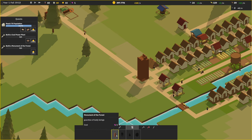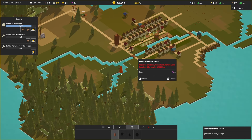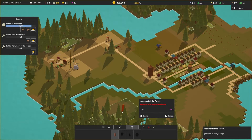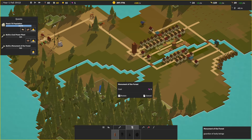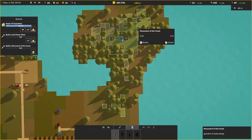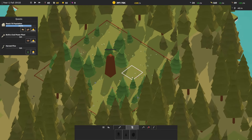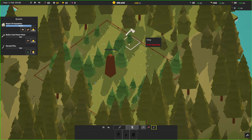Build a monument — Guardian of Leafy Beings. Requires ten nearby wild pines. Are we like protecting the forest? I should probably build it way out here where we won't need to harvest, or in this little island area. This whole thing is an island — this island within our island. Is there a name for an island in an island? Right here — right there seems good. Look at that — we have a little nature preserve. Very nice. It's got a bar — what does this do? Monument of the Garden of Leafy Beings — so it's protecting these. Can we not chop these down? We can't — it is like a nature preserve.